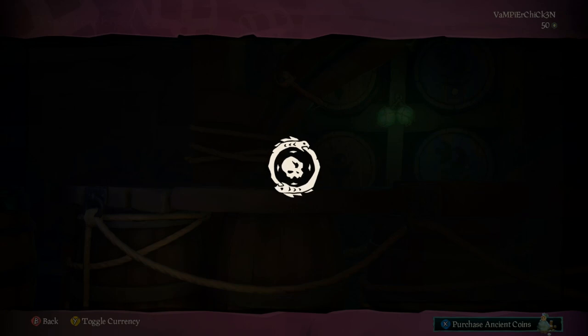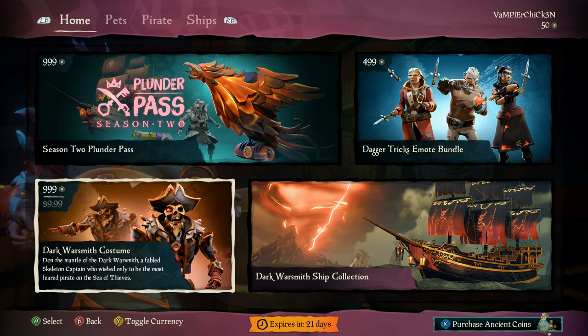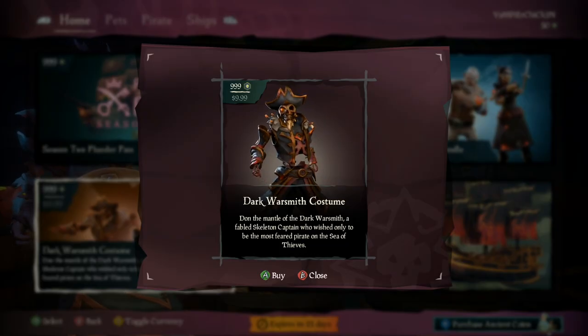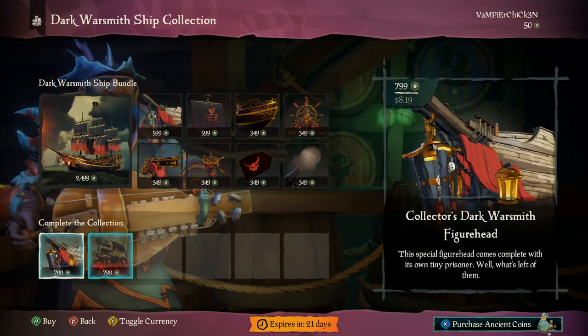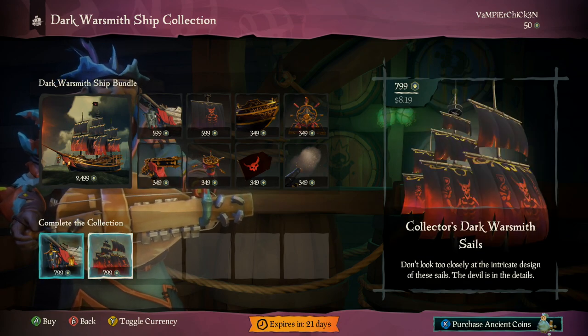Alright, so before we go over the Season 2 plunder pass, we gotta see what's new in the Pirate Emporium — the Dark Warsmith costume. This skin is absolutely sick. It also comes with a Dark Warsmith ship bundle. Without a doubt, this is the best in the game.